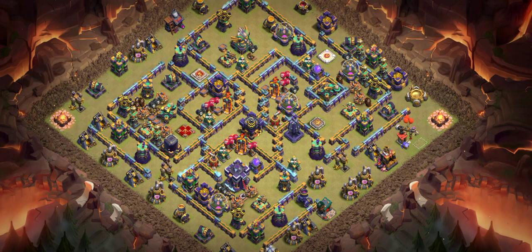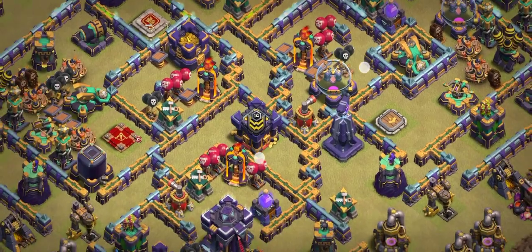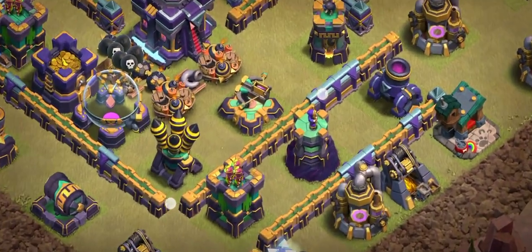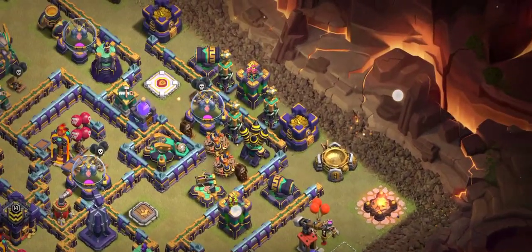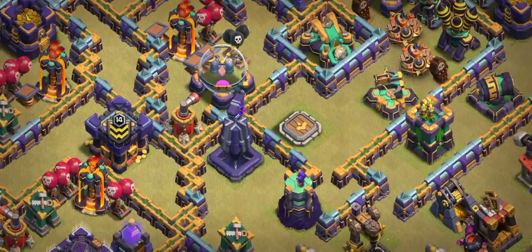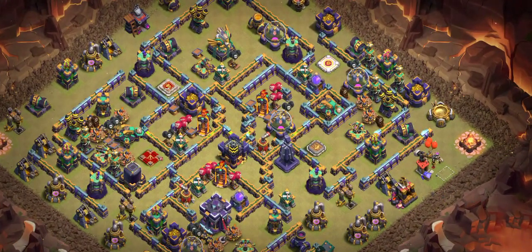Number six base — I recommend all these bases for CW. This base is amazing. You can see Teslas — multiple and single — on the same side. Look at the Air Sweeper, red mines, and Bomb Tower. On the backside there's an Xbow, and also the Archer Tower, scattershot, RC, and Warden. It doesn't allow any attacker from this side because of the red mines stopping everything.